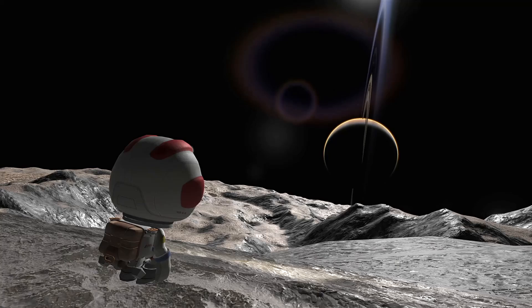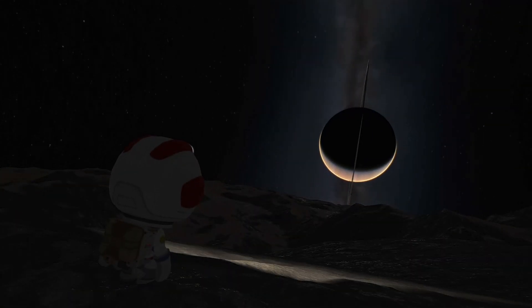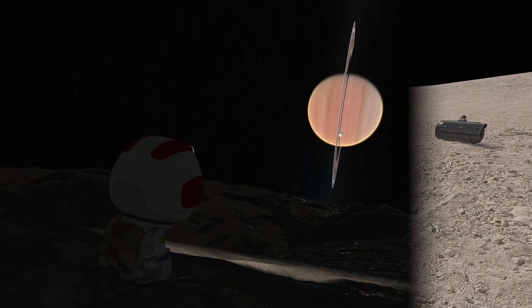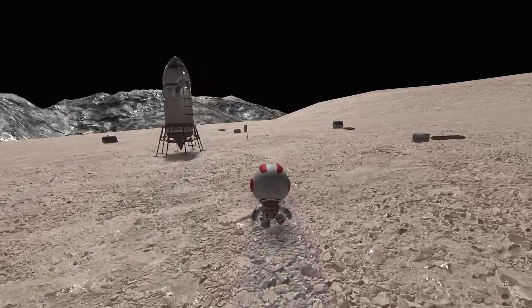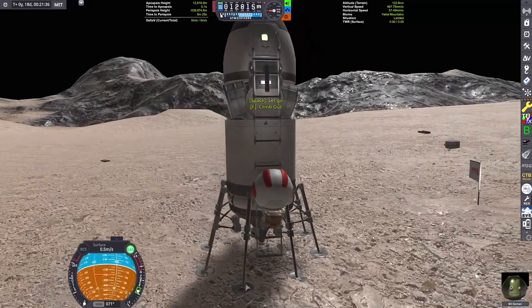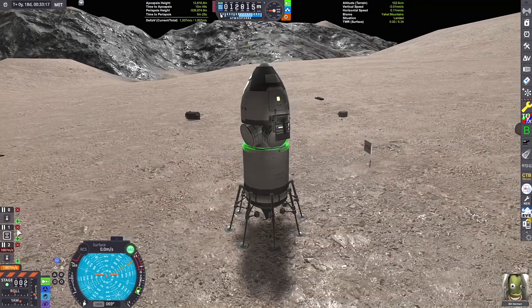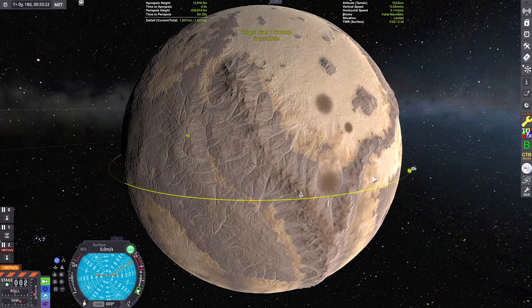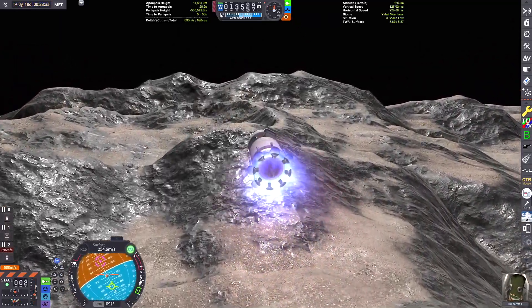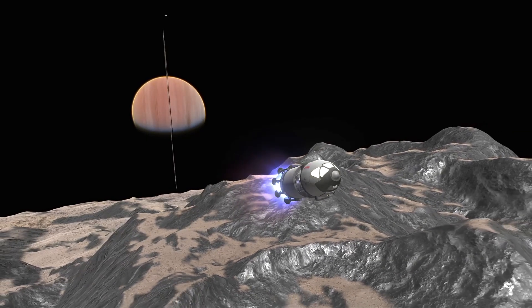Looks like the moon is tidally locked to Sarnis, so we'll never have a proper Sarnis set — the planet will always kind of be in the same place in the sky. But now that we've got our sightseeing done, we've returned back to the lander and we're going to start getting ready to make our ascent back into orbit to rendezvous with the colony ship and head back to Tecto. I've just set the colony ship as my target and lifted off the surface — this middle stage will run out of fuel really soon and then we'll take our little top stage the rest of the way into orbit.